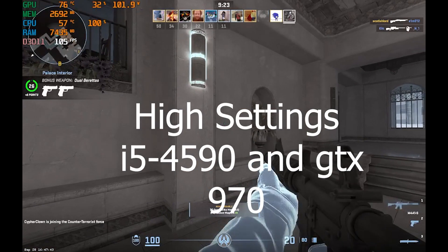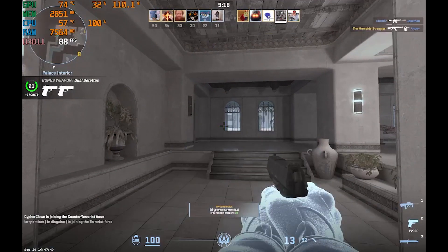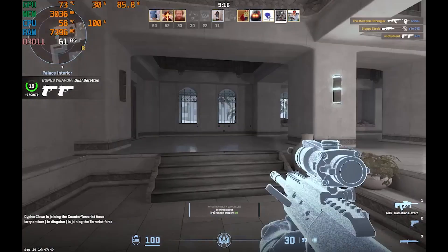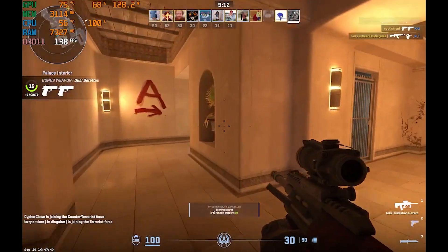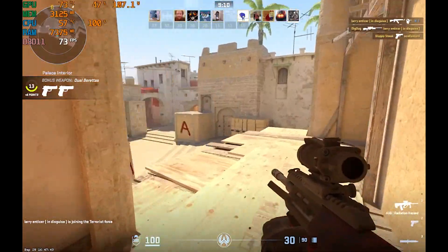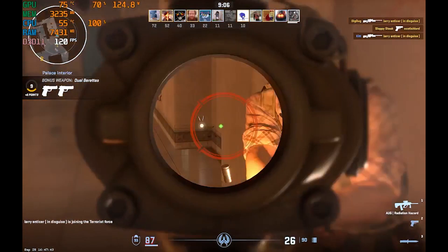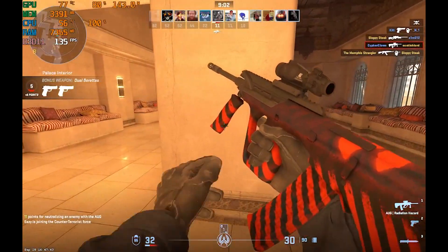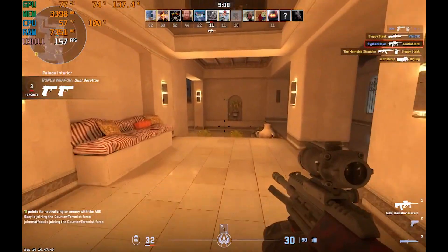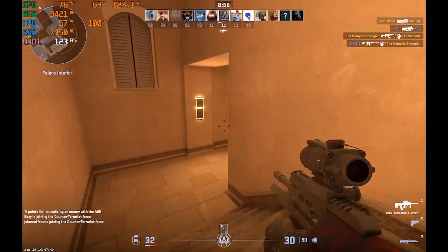Counter-Strike 2 on high settings with the i5 4590 and GTX 970 — it was pretty choppy at first. It could have been everything just loading in; FPS was good but kept fluctuating. It wasn't a bad experience really. You can just see for yourself how that went.